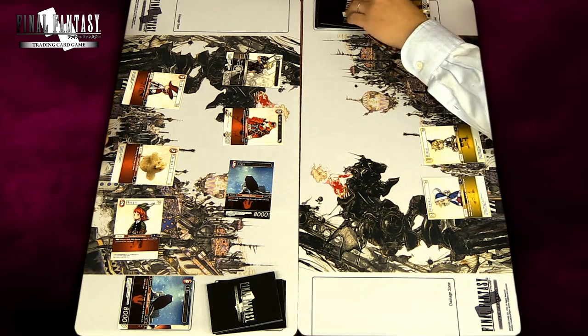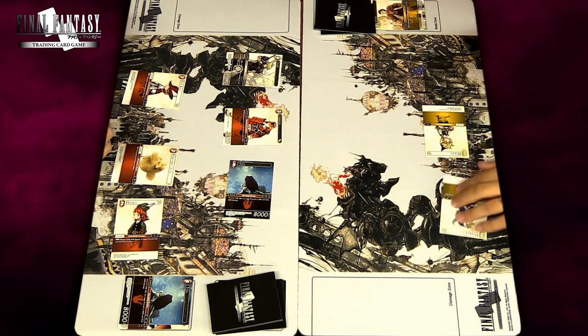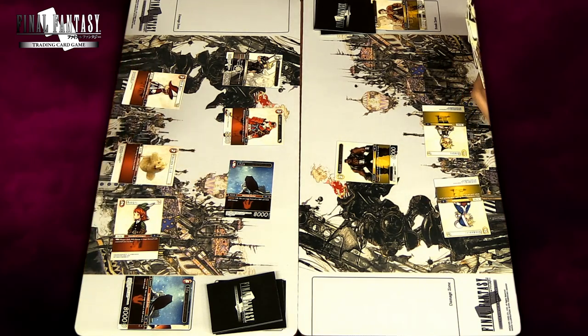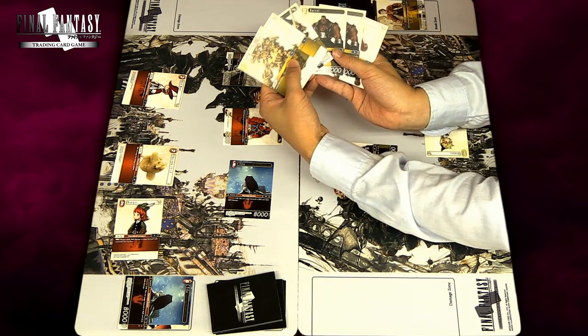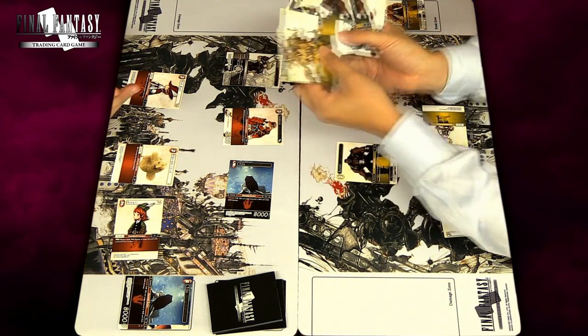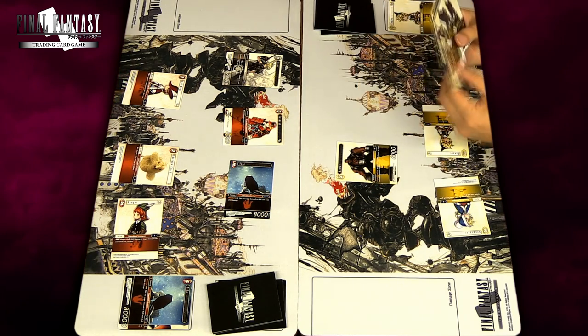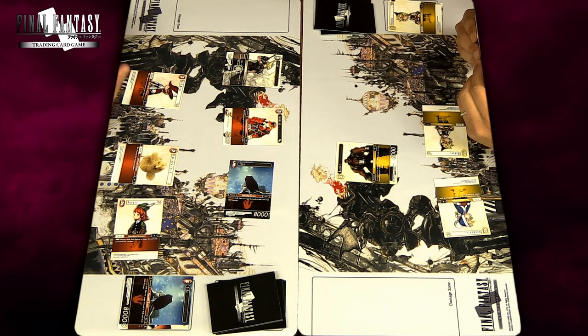Active phase, draw phase, then Main Phase One — generating two earth crystals by dulling backups and playing Barrett — then attack phase to resolve conflicts, then second main phase. At the end of the turn you can only have five cards in your hand; if you have more than that you must discard until only five cards remain. That is essentially a full player turn.